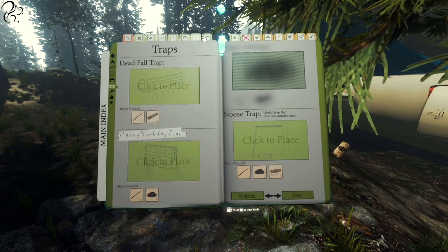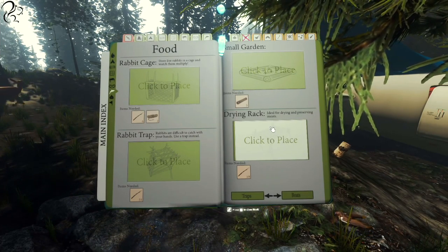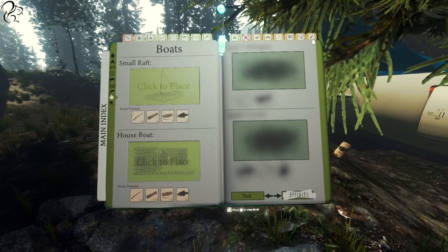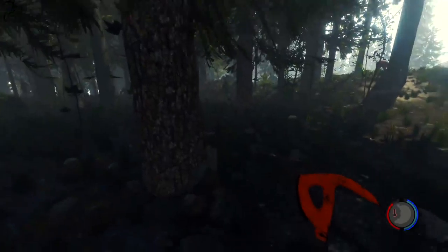I thought I heard something — one of the bad guys. Wood bench, gazebo. Gazebo? What next, barbecue? Traps — happy birthday trap, noose trap. Rabbit cage, rabbit trap. Small garden, drying rack.